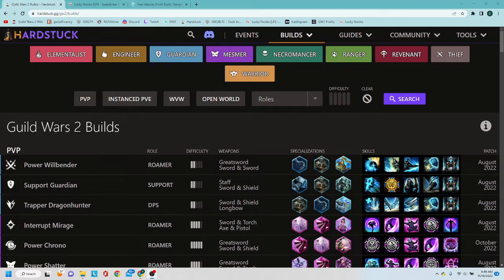Hi guys, this is a guide all about builds. What a build is, is basically putting together two things out of your hero panel: your equipment — everything on your equipment tab — and then your specializations tab. It's going to be three slots in the specialization tab where you choose three unlocked specializations and pick the different skills to put together a build that makes you as effective as possible.